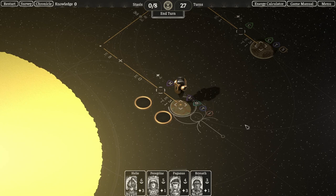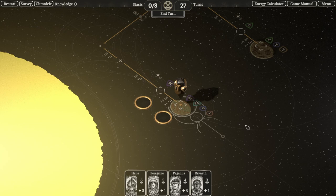Once we've arrived at our planet, we can start harvesting resources and creating things like fuel and stasis, which will help us escape the solar system.